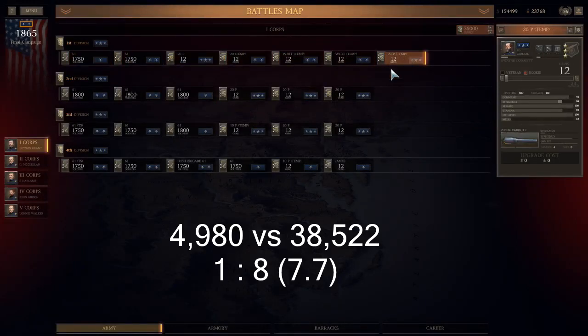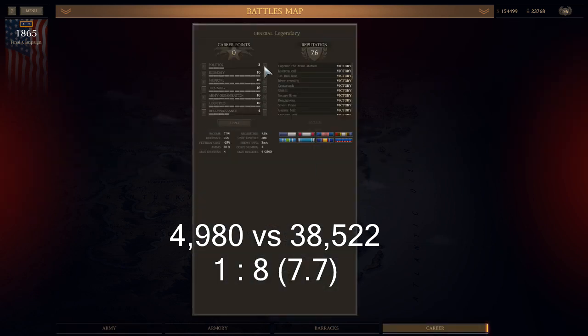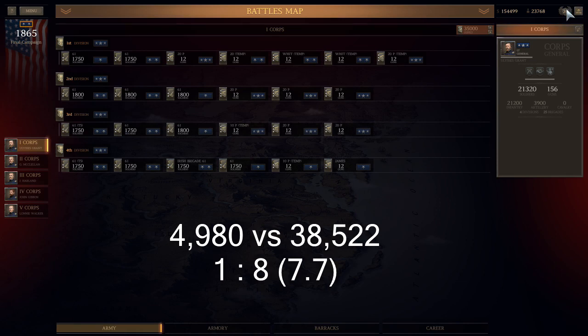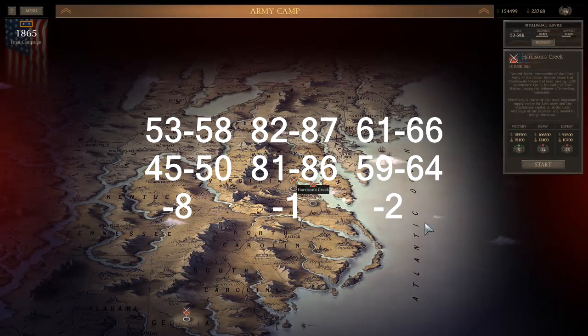This is Harrison's Creek on Legendary Difficulty, and I'm showing you my army. It looks a little strange because I changed my alignment a couple times. I got about 8 to 1 — lost less than 5,000 men and killed almost 40,000. I was really surprised at how many I killed. 40,000 is almost a grand battle, not a minor battle, and I have a ton of weapons.